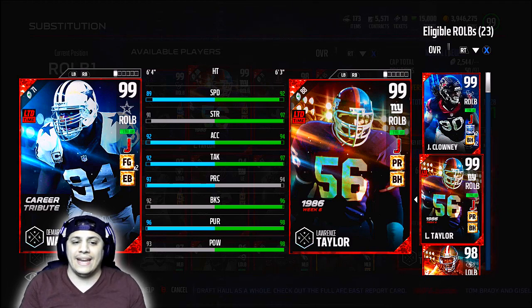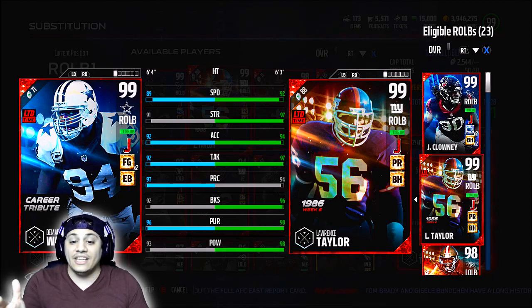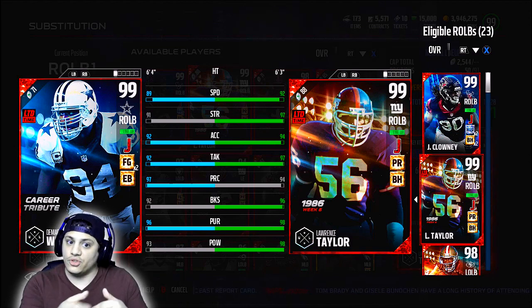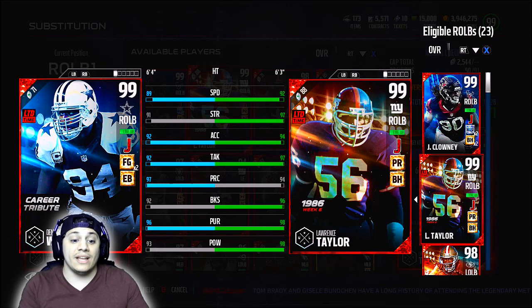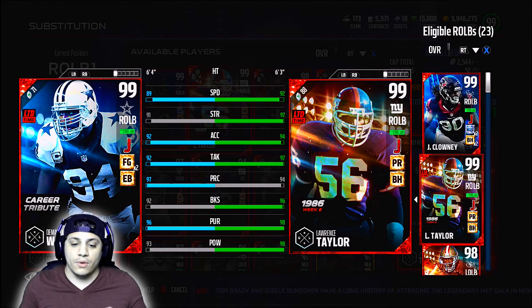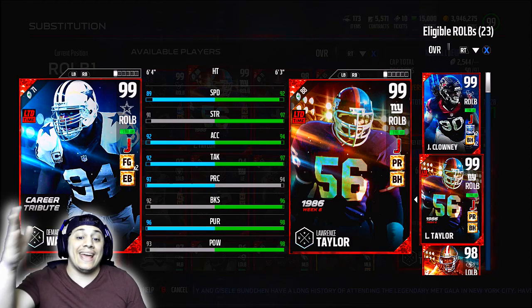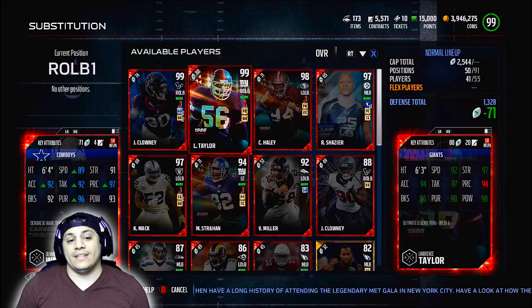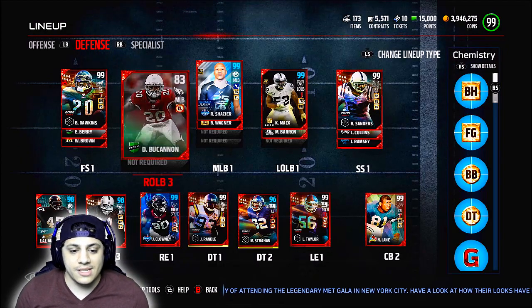92 to 89 speed, 97 to 91 strength, 94 to 92 acceleration, 97 to 92 tackling, 94 play recognition to 97 because of the chemistry boosts — DeMarcus Ware's 97 play recognition. 96 block shed to 92 block shed from DeMarcus Ware. 98 pursuit to 96 pursuit and 98 hit power to 93 hit power. So Lawrence Taylor still wins even at right outside linebacker and defensive end. Dude is just a monster.